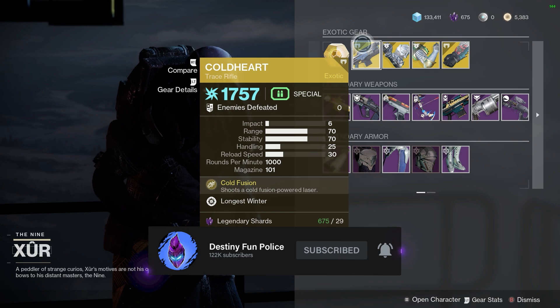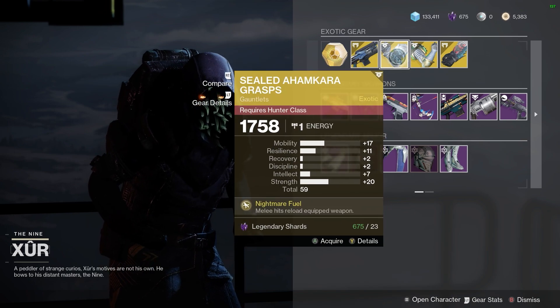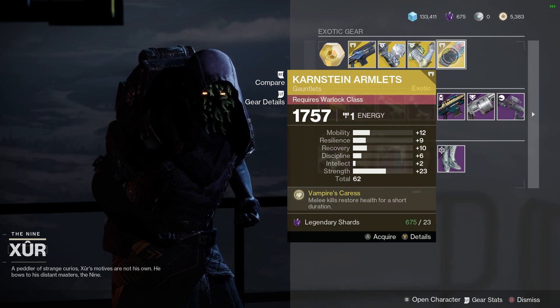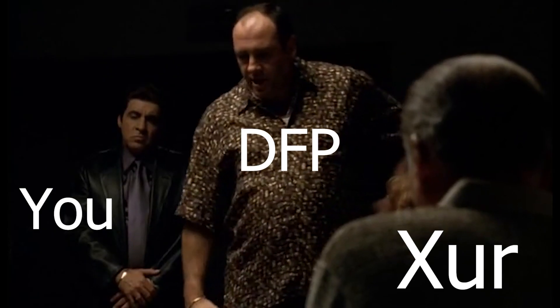Selling the Cold Heart — this is the Arc cold fusion powered laser. If you're a new player and you've never had it before, I guess you should grab it. Sealed Ahamkara Grasps — not a particularly good hunter exotic. Wormgod Caress — this is a good exotic, but a pretty bad stat roll. And Can't-Miss again — good exotic, but terrible stats. Xur is not off to a good start so far. Frankly, I'm depressed and ashamed.